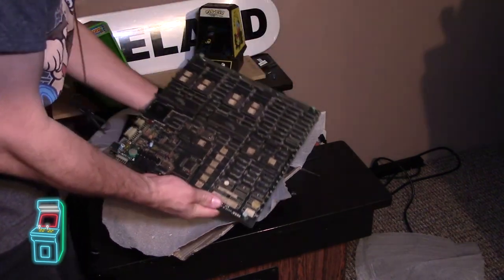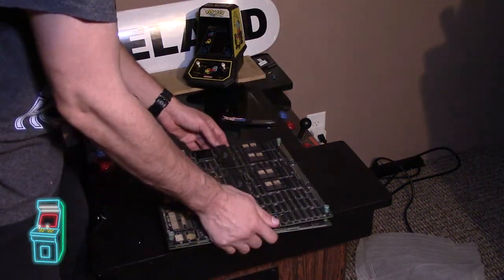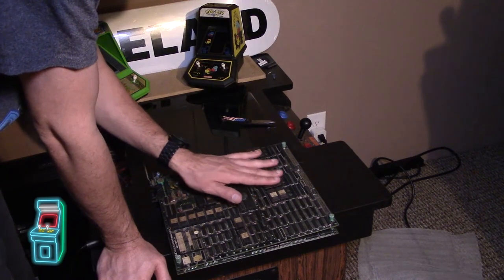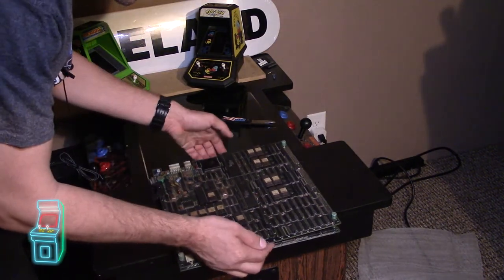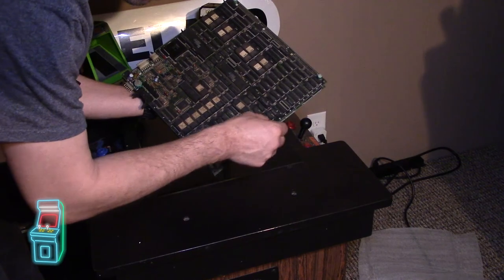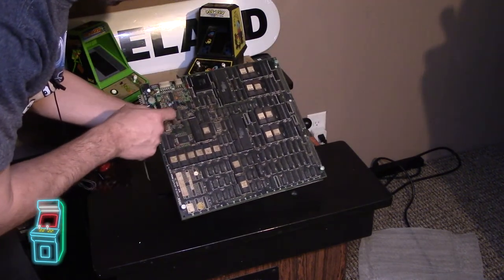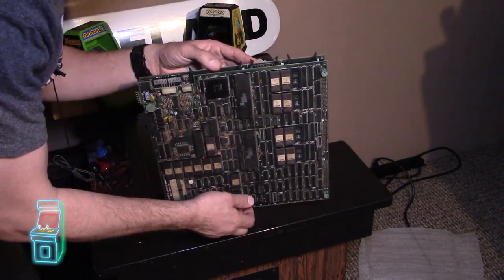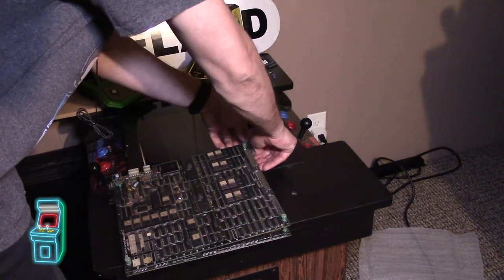Giving it a quick inspection. You have the two processors here, all the EPROM chips look complete. This is the chip I was talking about earlier that I found hanging off the side — I'm not sure if I took it out and put it in wrong, but ever since then it didn't work. This looks like it was just dirty. Let me pop the board off — it's not screwed in. Let's give it a quick inspection and make sure everything is there.